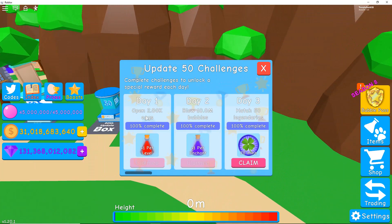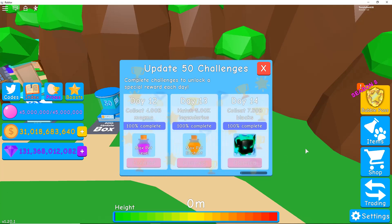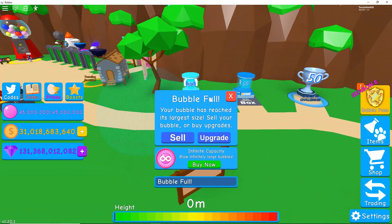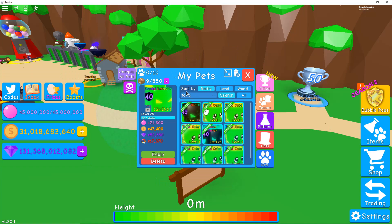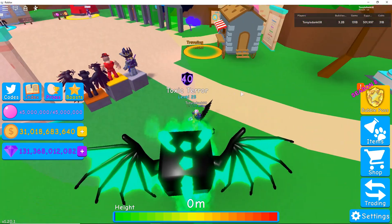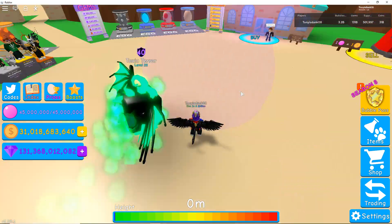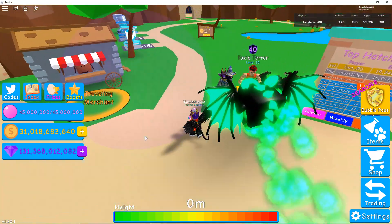Then we have the challenges. I already claimed these because, guys, I told you I forgot to record a video last night. So let me just show you the new Update 50 challenges pet. It's called the Toxic Terror. It's basically the Night Terror but kind of cooler — I like it way better. With the green color and the toxic color, it doesn't have a tail. It's pretty cool.